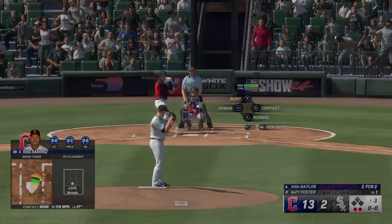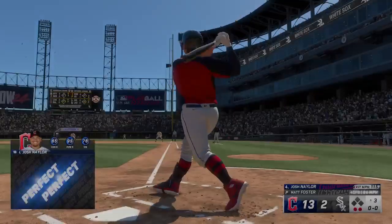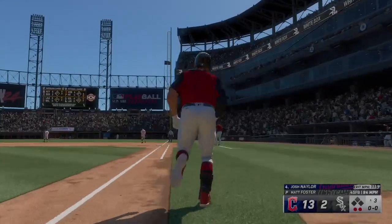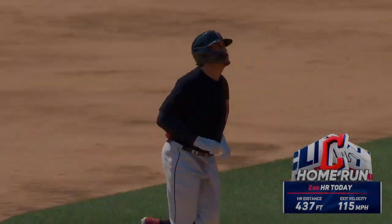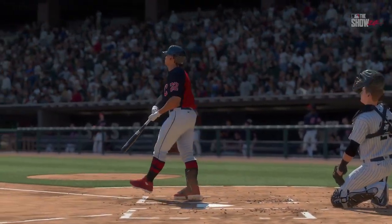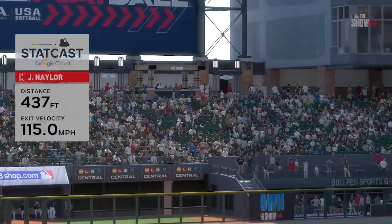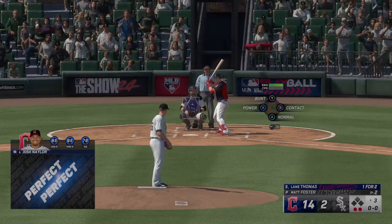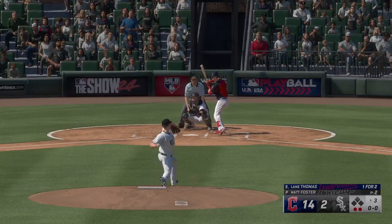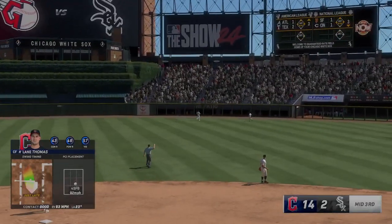Here's Josh Naylor — this one smoked on its way — out of here! Another one. Back-to-back homers. He's done it again, his second homer of the game. And they boost their lead. It's 14-2. Just an excellent swing all the way around — it had that sound coming off the bat that gets everyone's attention. Got a pitch to drive, short to the baseball, squared it up, and the backspin carried it out of here. And now Lane Thomas lifted in the air to right center — Robert on the move, brings it in for the third out.